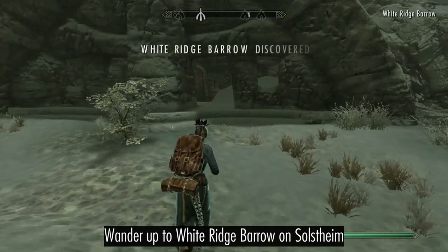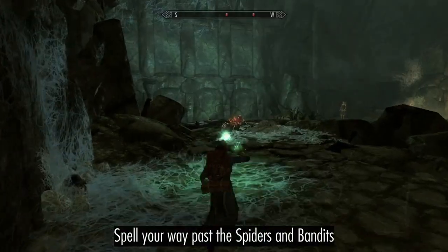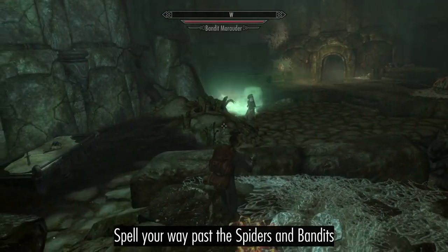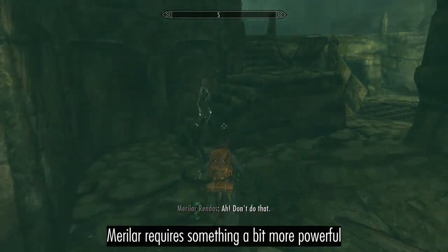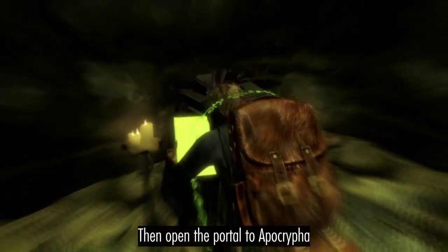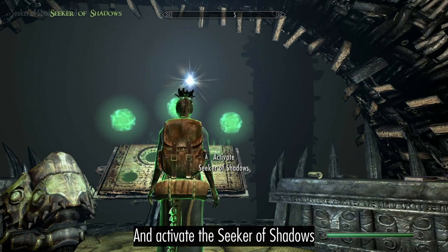Wander up to White Ridge Barrow on Solstheim. Spell your way past the spiders and bandits, then open the portal to Apocrypha. Grab the Fast Healing Spell Tome and activate the Seeker of Shadows.